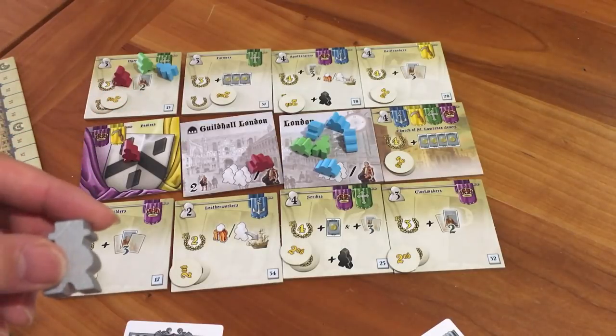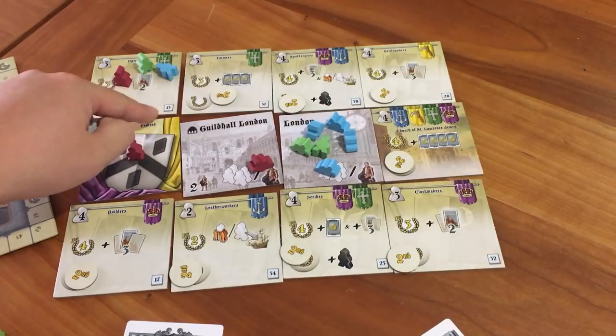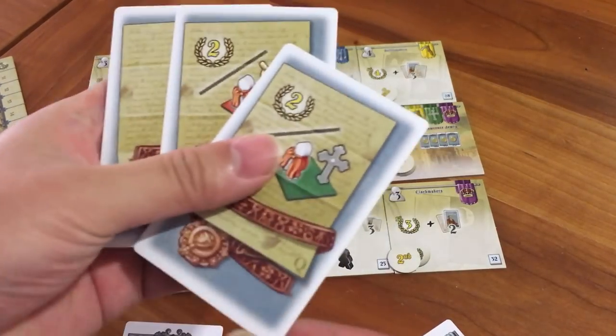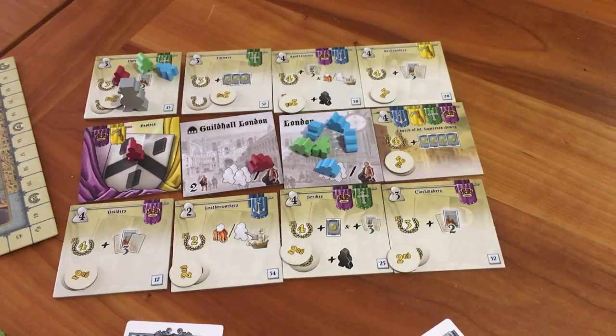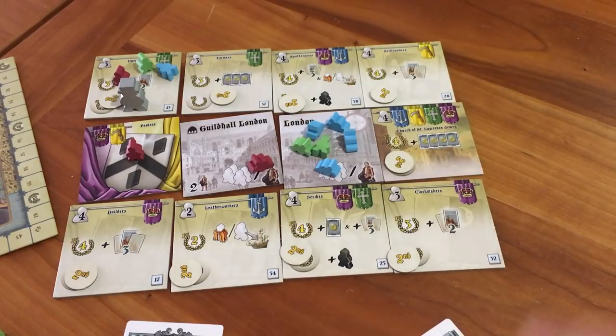The beetle always goes on the lowest guild number tile. Finally, there are mayoral reward cards — these are special bonus conditions that can give you victory points at the end of the game. At the start of the game you get three and pick one, giving the others back. But throughout the game you can get more mayoral rewards, and at the end of the game they're kind of like secret bonus points that you can surprise the other players with. That's pretty much it — you try to control guilds by majority vote, get victory points, get rewards, get more guys, and put them on more things.